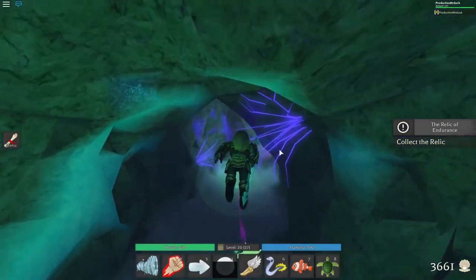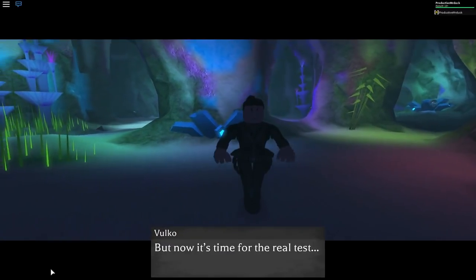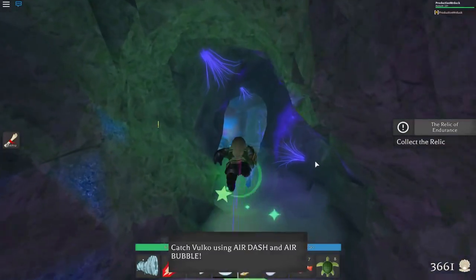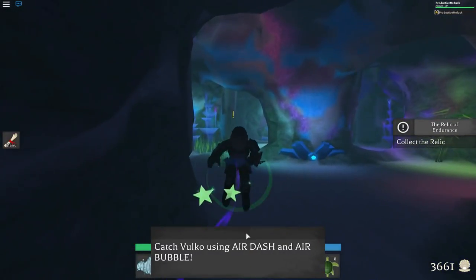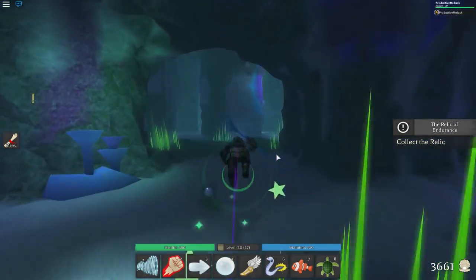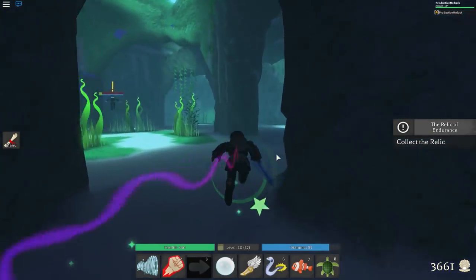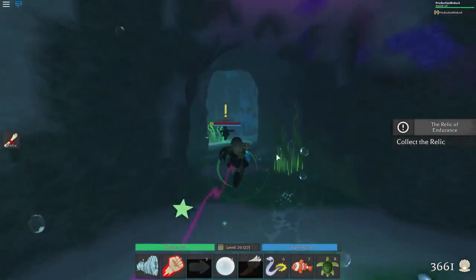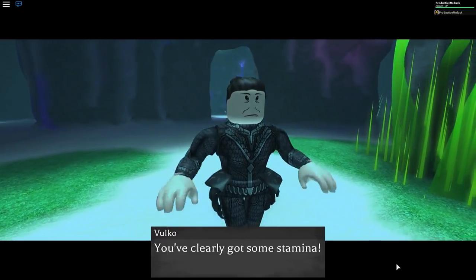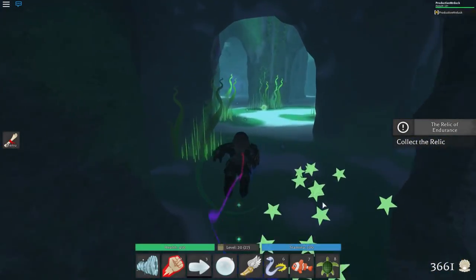Head through the little corridor here and then you'll get another cutscene with Volko. Basically what he tells you is that you now have one last challenge for this trial — you have to catch him. To do this you want to use air dash or air bubble from the menu; you can pull them into your hotbar like I did, then you just have to swim right into him. To detect where Volko is, you can see the exclamation mark — that is basically where he is. Just follow him along; he will try to swim away from you but it should be very simple to get him if you just use your air dash. Once you have caught him you will get another cutscene and he will spawn the Relic of Endurance.